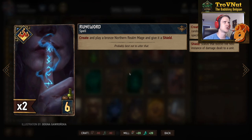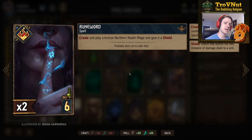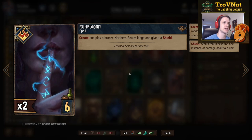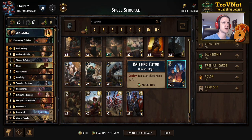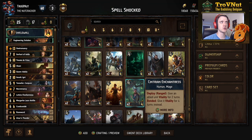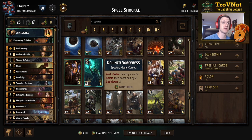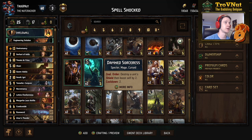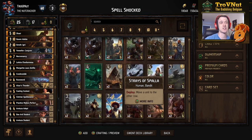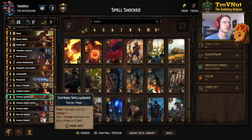Now we have Rune Word — the spell that creates and plays a Bronze Northern Realms Mage and gives it a Shield. This pulls from the entire pool of Bronze Northern Realms Mages, so it could be one of the four in the deck, but there are a few others: the Bannard Tutor boosting a Nala Mage by 4, the Centrian Enchantress giving 2 vitality on the ranged row, or the Damned Sorceress with 5 power and an order to destroy a shield and boost herself by 2 every two turns. With the newer cards like the Aretuza Student added, the pool now has around seven options.